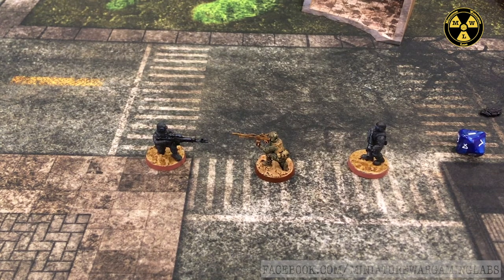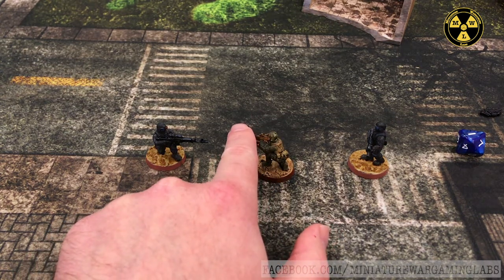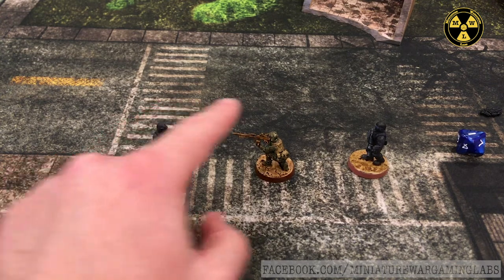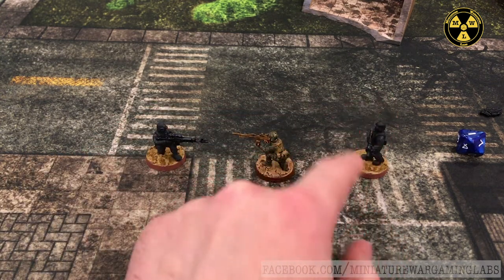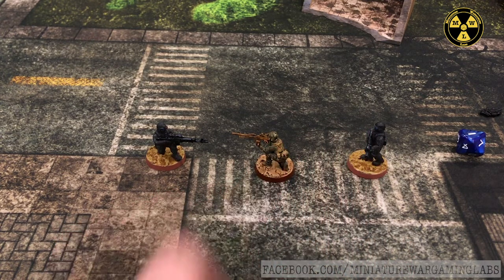Now let's discuss field of view. All models are considered to have a 360-degree field of view, regardless of the facing of the model. There's no rear arc, backstabbing, or sneaking up on a model. Even though a model is pointing his weapon at one individual, he can still make a shot just as easily at the guy behind him, and that guy doesn't get any advantage from sneaking up behind him.